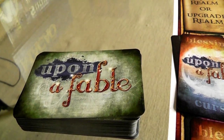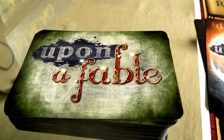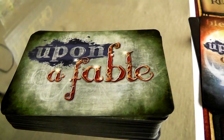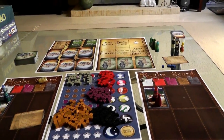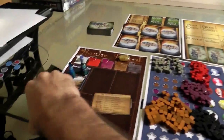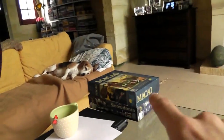Hi everybody. Today, Rado runs through Upon a Fable, which is a brand-new worker placement game that's on Kickstarter in April of 2013. I'm going to be doing a run-through today of a prototype, a pre-release copy that's just printed out on paper with some cubes I grabbed from Macau over there. And I'm going to be using these pieces of glass art that my wife is making as player pieces.